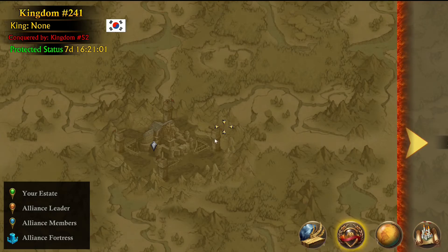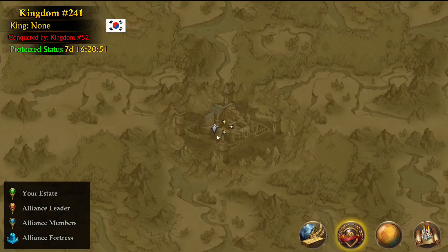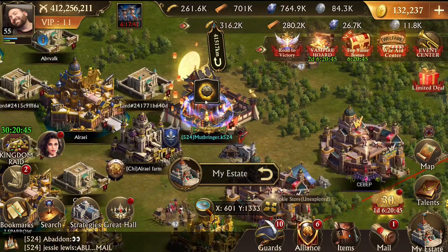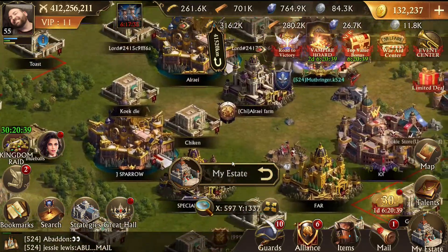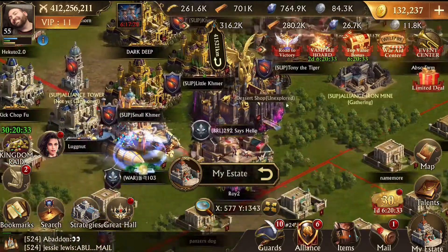I'll look around here to see where I am on the map - people might be towards the center. I can also see one of my alliance members is here and I can click on it to see who it is - it's Mudbringer, he's just hanging out with his bubble up. This is another one of the alliances I was looking at, the Chi alliance, and I'll check my bookmarks to find them.